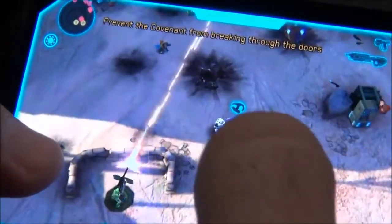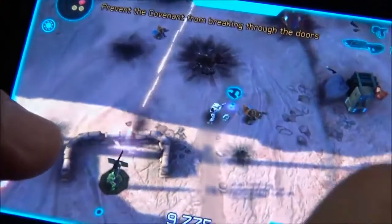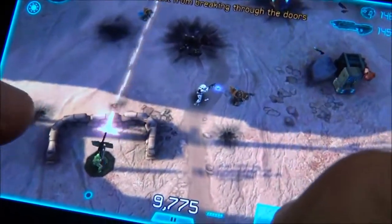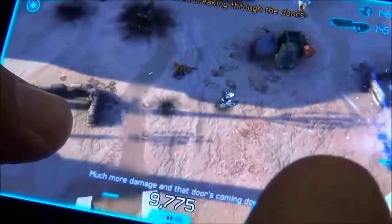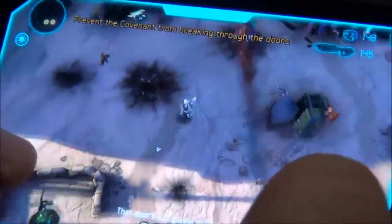When opponents die they'll drop their weapons — you'll see the plasma pistol right there. You can pick that up by just swapping it with this action button. This action button is context-sensitive depending on what you're doing: you can hop into vehicles with it, you can change weapons, and you can open doors.